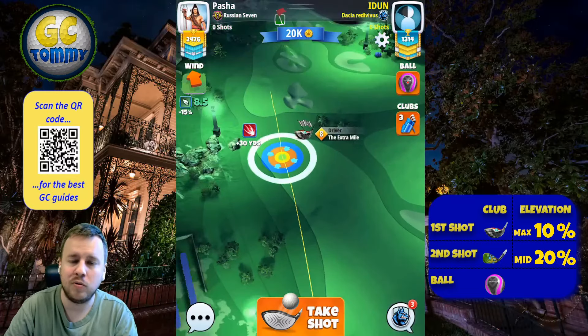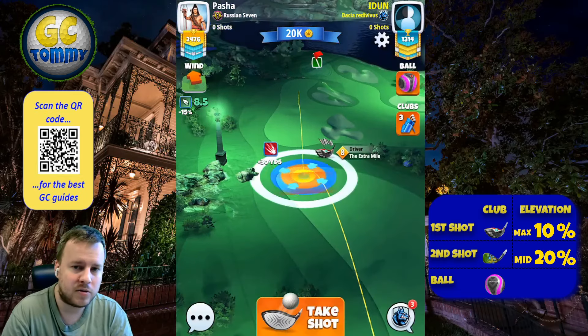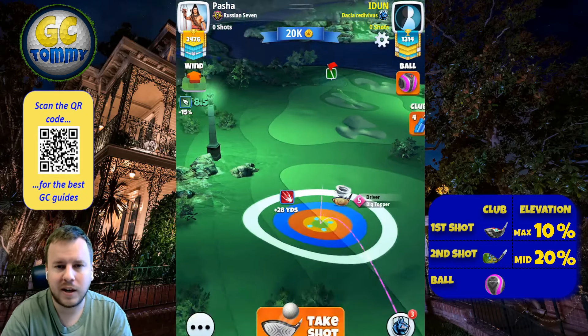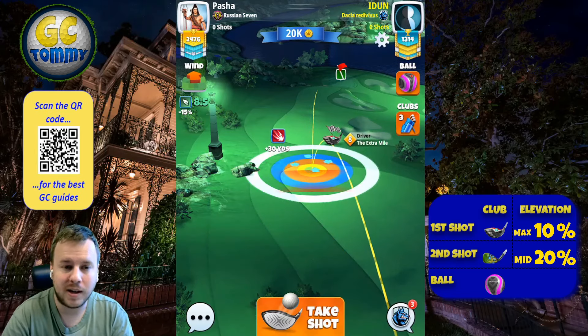For hole number one you will see two types of plays: one where we go aggressive trying to get to the green area with our drive, and one where we lay up. I would say if you have a tailwind you should always try to push for the green, because laying up still has its difficulties as you will notice when we take a look at that option.